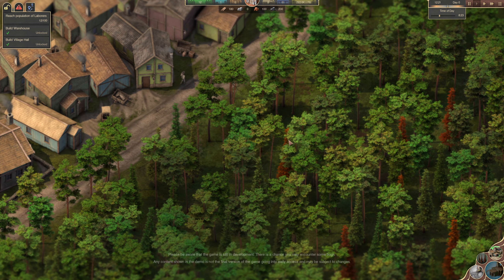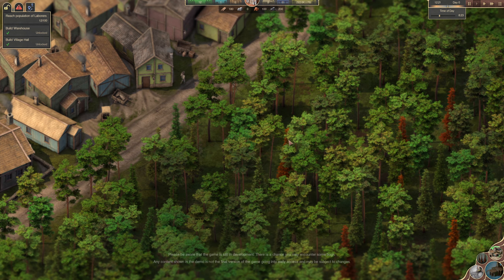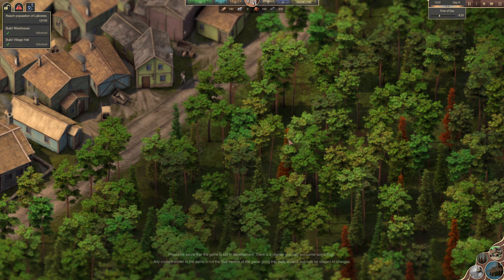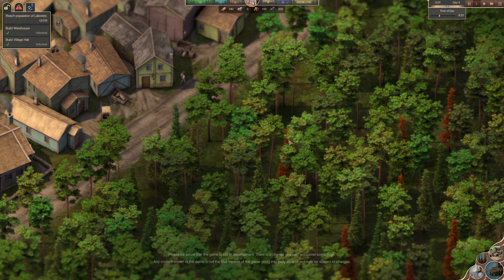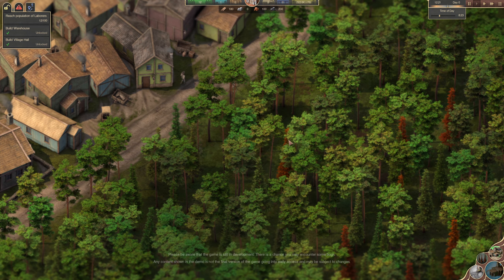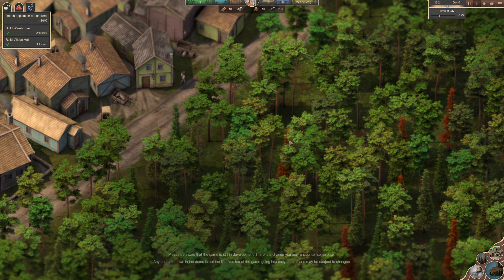We need to build a coal mine then. If you zoom out, you can see the map is color-coded nicely - it shows you where your resources are. We've got a clay deposit and we've got coal - flipping miles away from where I built my town. Oops. It seems to be either coal or clay as your two natural deposits. Timber is everywhere here. We need some coal, but it's so far away. You've built in a crap place, Joe.